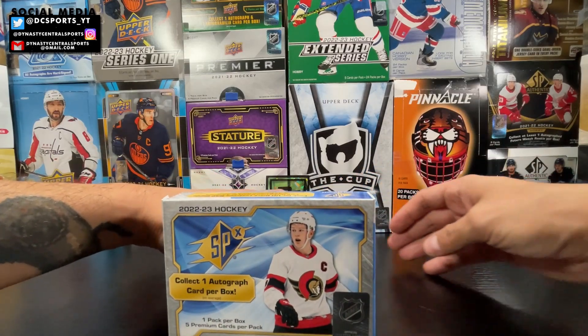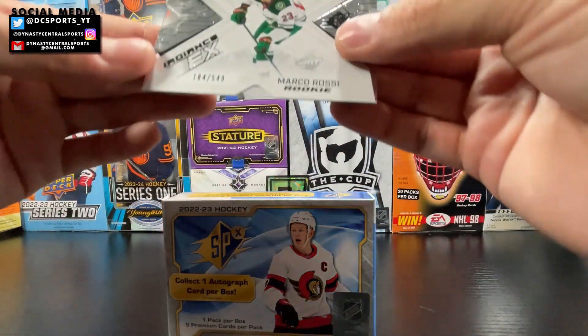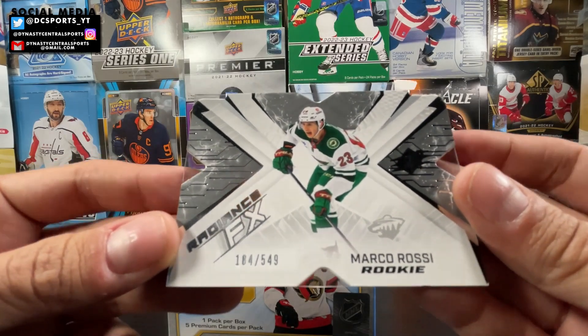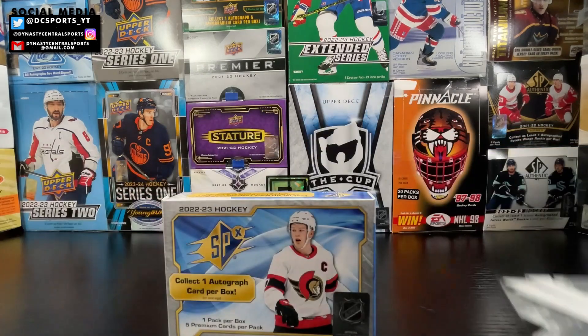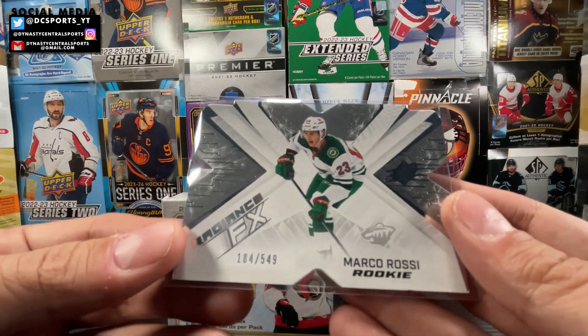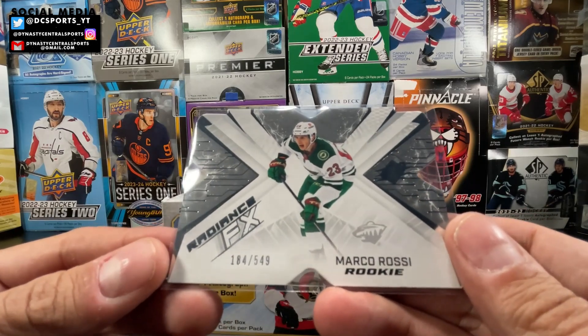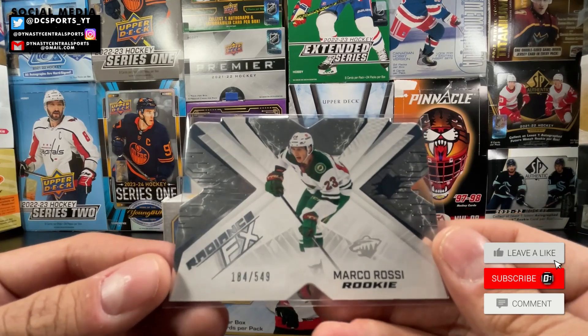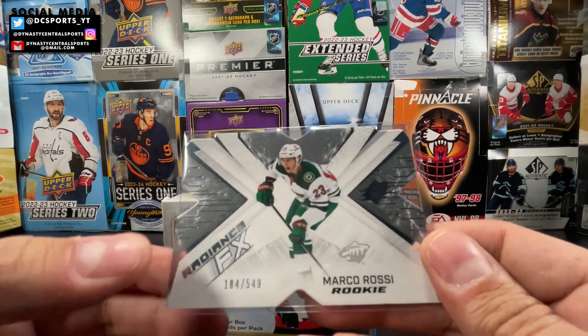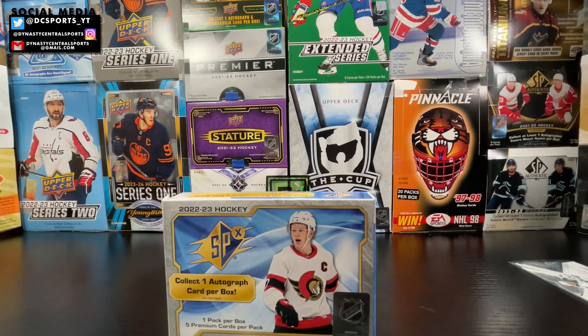Let's go with the card on the bottom — most likely a Radiance card. And it is a Radiance FX Rookie of Marco Rossi! 184 out of 549. I really like Marco — he's really turned it up this year. He got a lot of bad rap after his development following almost dying from COVID, which you'd think people would understand. He didn't do great his first year back, but he's really showing this season, playing well for the Wild. He's showing why he got drafted so high. Radiance FX, 184 out of 549 — I'll take that. I love Minnesota Wild players and I really like Marco Rossi.